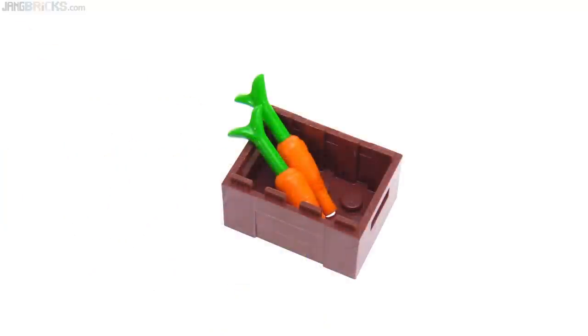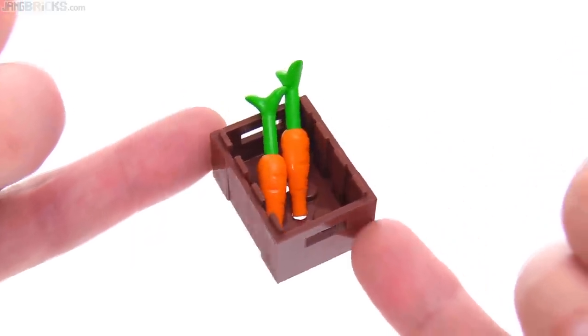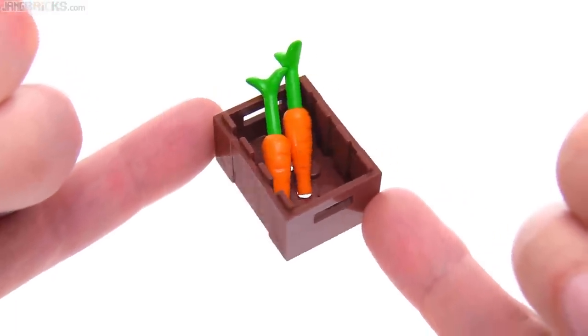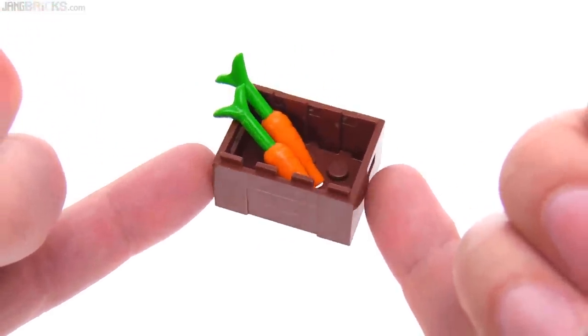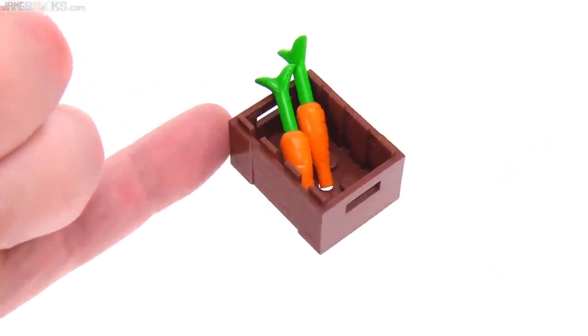Speaking of commodities, here's the last thing in the set — just a little box with a couple of carrots. Your miners need to be able to have some healthy food, and this helps them get some vitamins they're missing out on from being underground all the time. Potentially you could hand it off as a snack for a rock monster also.